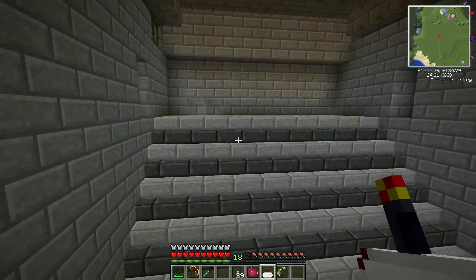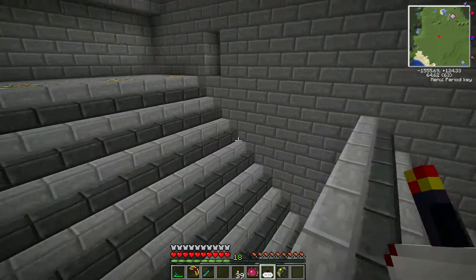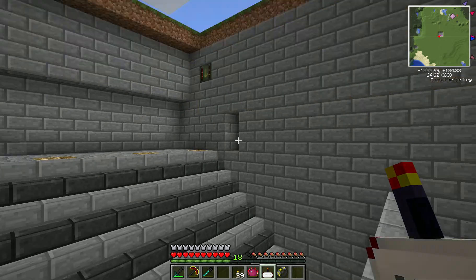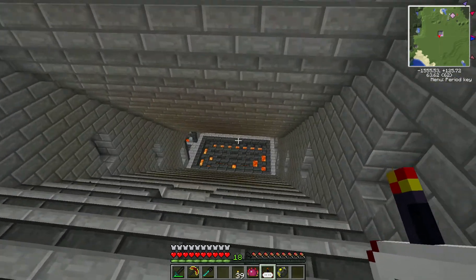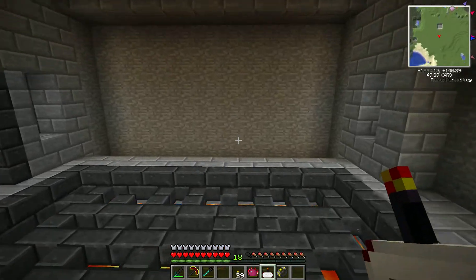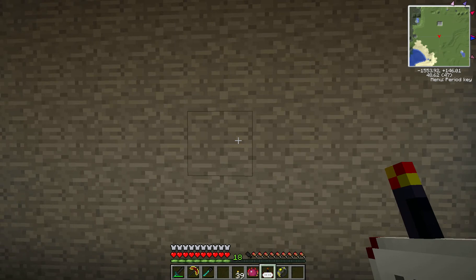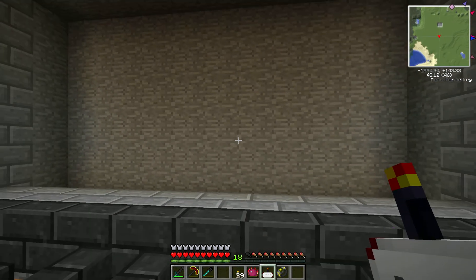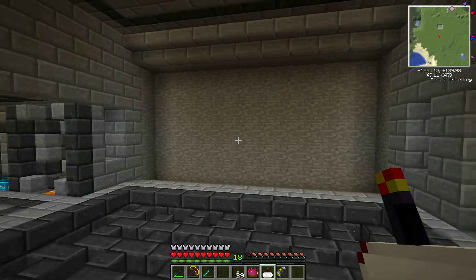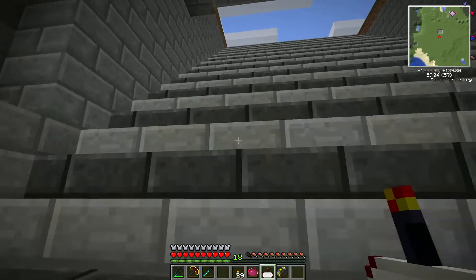Down at the bottom, I want to make a giant anvil. I'm thinking down at the end of this hallway I'll take this out, open it into a great room, have some lava flows, and a giant anvil — basically something similar to how the center of Iron Forge is laid out in WoW. I'll see how it works out.